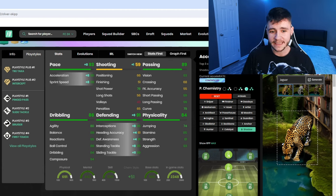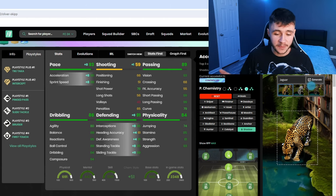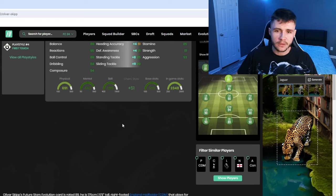The shadow chem style gives him 93 pace overall with 98 acceleration and 89 sprint speed — again a bit of a pace split, but he should still be very quick in-game. He's also going to have 91 defending, a really nice upgrade: 96 interceptions, 91 defensive awareness, and 95 stand tackle. With the shadow chem style, Oliver Skip becomes a 94-rated center defensive mid — very interesting to test out in-game.